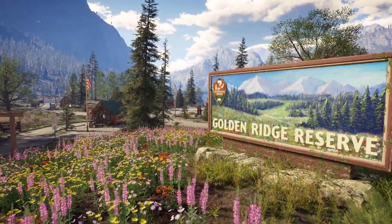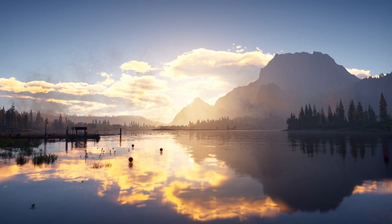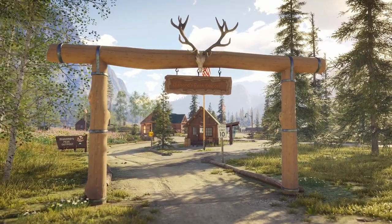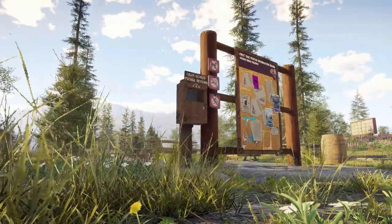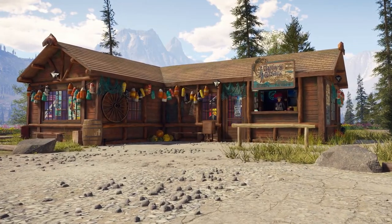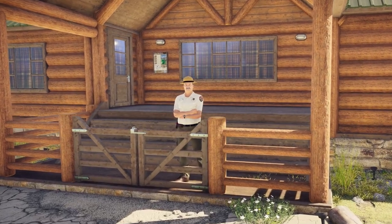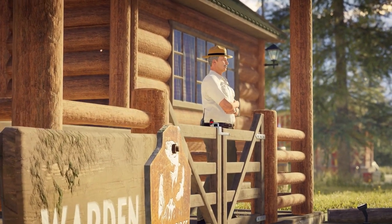Welcome to Golden Ridge Reserve — a little slice of heaven jam-packed with natural wonder and some fantastic fishing. First time out you'll find yourself in Diamond Peak Outpost, right in the heart of the Reserve. Here you can find all sorts of things of interest. You'll definitely want to pay a visit to Sophia at Taylor's Tackle Shop and say hi to Clayton, the Reserve's warden. They have lots of useful tips to help get you started.